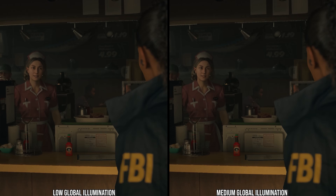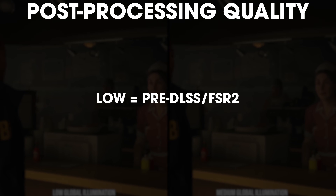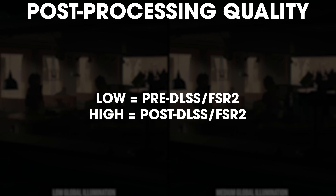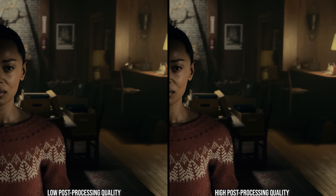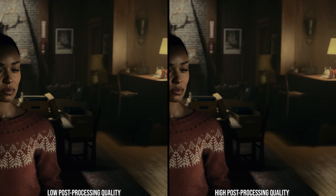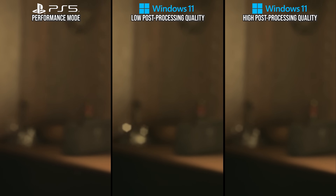The last setting is post-processing quality. This option changes where post-processing sits in the rendering pipeline — either at the resolution before DLSS and FSR 2 on low, or after DLSS or FSR 2 on high at native res. With FSR 2 in balanced mode at 1440p, there is flicker in the depth of field on low that is not present to the same degree on high. PlayStation 5 has flicker as well, so I'd put it at the low setting.